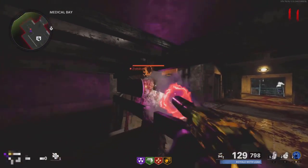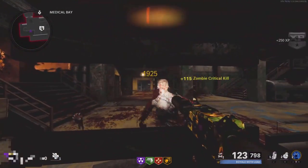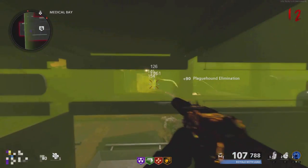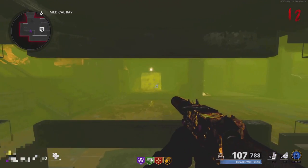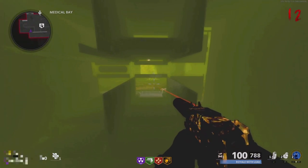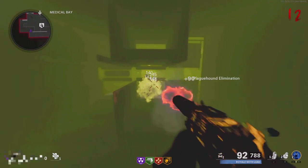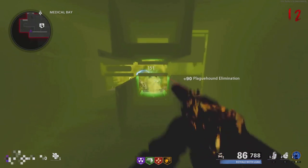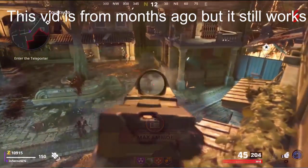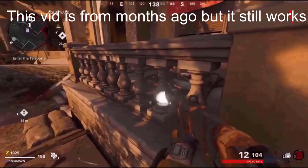You don't necessarily need to jump on the box, but it does make it a bit easier. Once you get in the wall, walk up a bit forward. In this spot you can't really get hit by anything other than the dogs' gas when you kill them, so make sure you kill them from far away. You can grab all the power ups and drops you want in here. To get out of this glitch, just hit your Easy Shot and that's it.